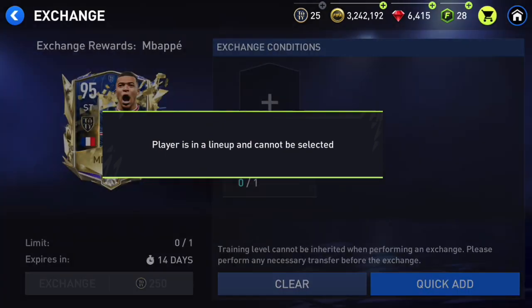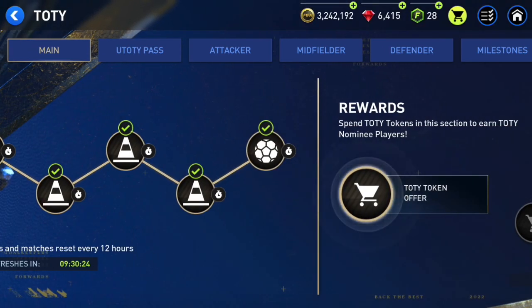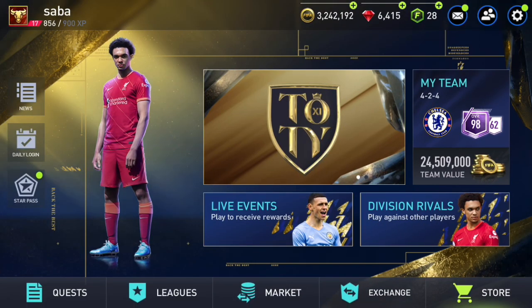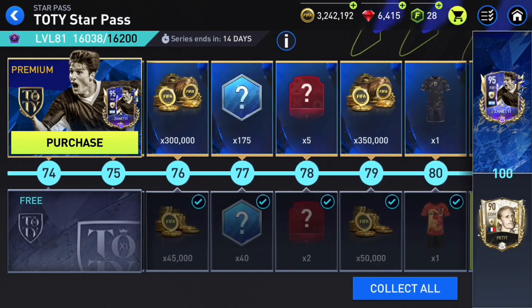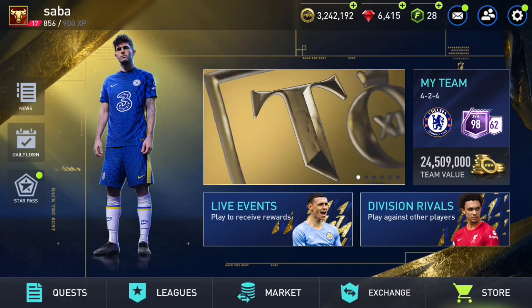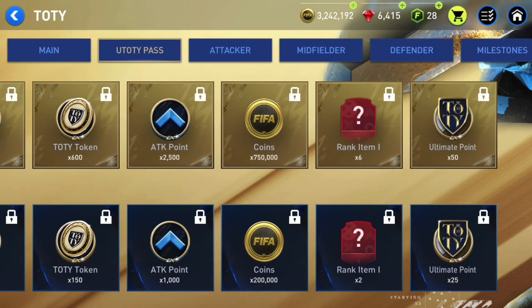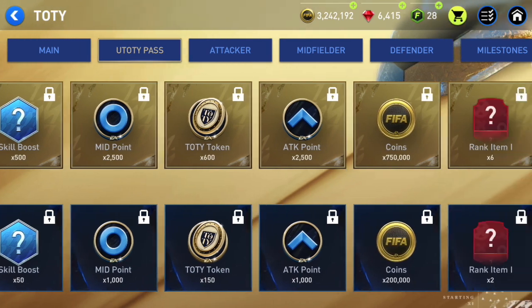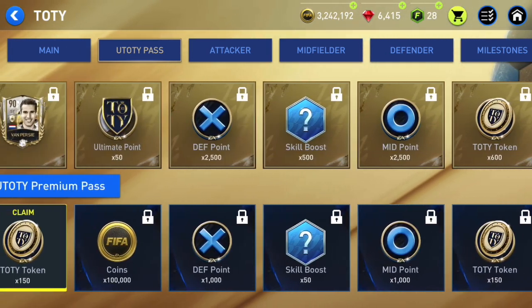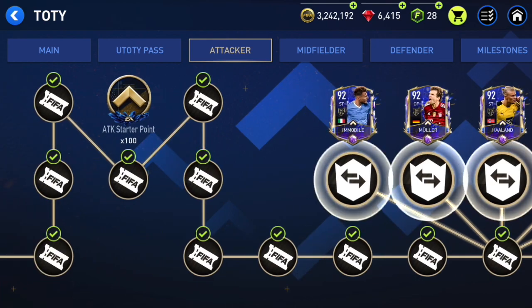To exchange for the Ultimate Team of the Year version of Mbappe, we need 250 UTOTY points as well as his TOTY starter version. You can get 25 from the Star Pass, and another 25 UTOTY points from the TOTY event pass — on the 10th day you gain another 25 points. That means 50 are already guaranteed. The other 200 you get by claiming one 94 overall TOTY player and two 94 overall TOTY players through the chapter exchanges.